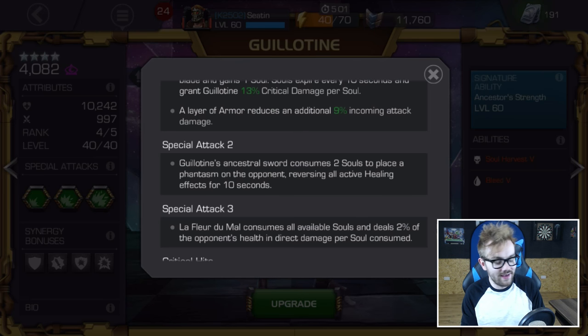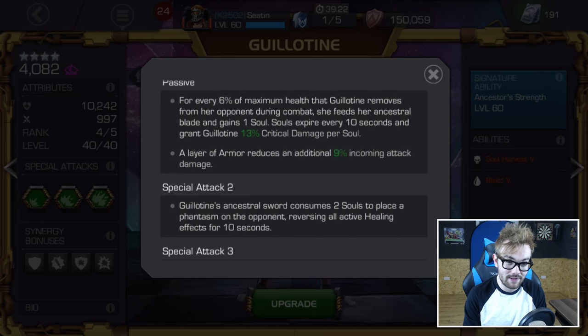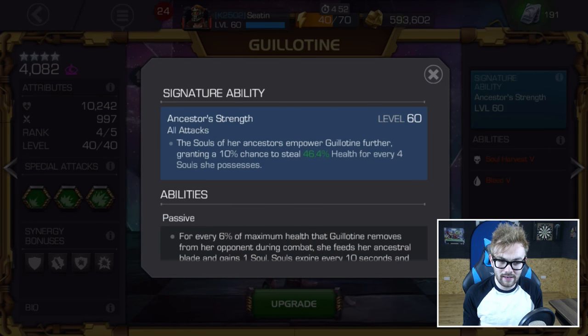The other thing Guillotine has is a layer of armor that reduces damage by 9%. And the final thing is a health leech. For every 4 souls you have, you gain a 10% chance to steal a percentage of the damage you deal as health. That percentage increases depending on the dupe level. So for example, if I have 8 souls and deal a hit of 1000, I have a 20% chance to steal 460 of that as health. It's all based on the number of souls you have to increase the chance, and the damage you deal to increase the healing. It's luck-based and can be hard to reliably proc, but in short bursty fights it'll keep your champion occasionally topped up.